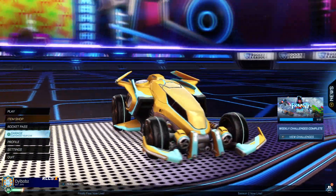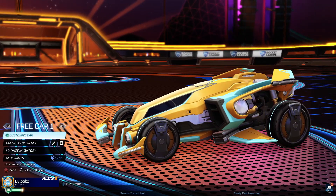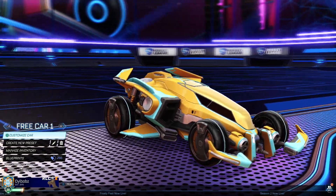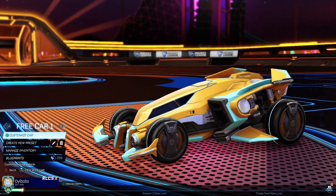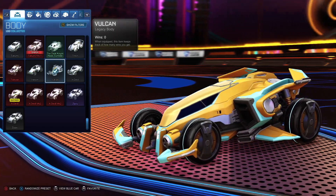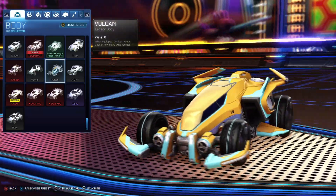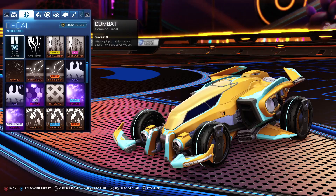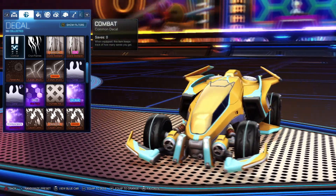Let's start off with this first car design. This one has an orange team and a blue team version. For the orange team, we've got an orange and blue sort of look. The car we're talking about is the Vulcan — a legacy body. It's really funky and has some yellowy colors on top that you can implement into the design. For the decal, we're using the Combat decal for the Vulcan. I really like how streamlined this decal looks — quite nice for a common decal that's absolutely free.